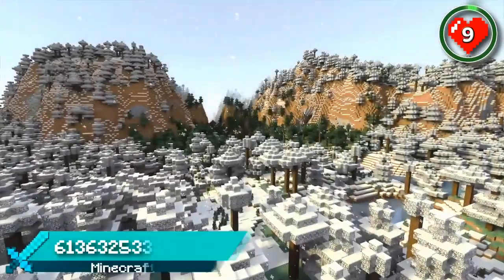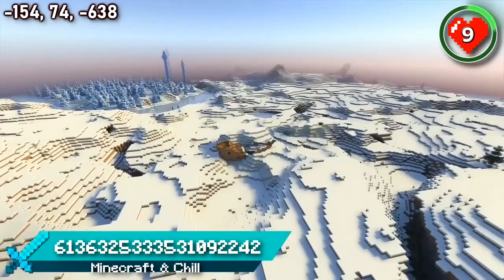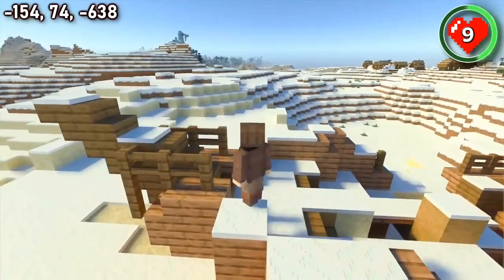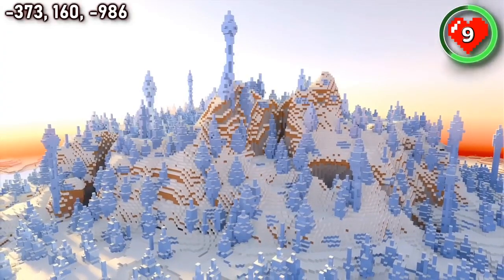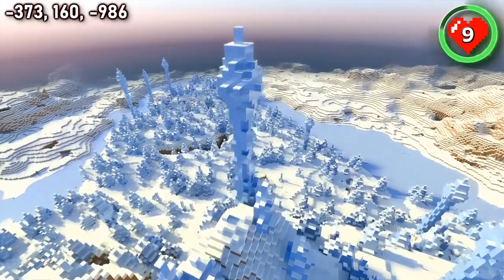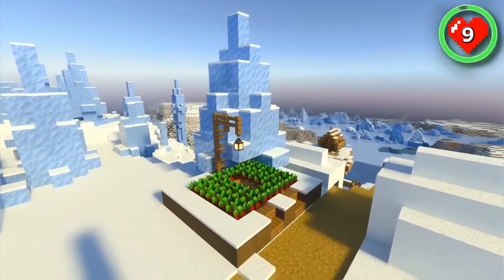Here's an epic winter seed you have to check out if you'd like a Minecraft world to keep you chill this summer. The snowy plains have loads of interesting features, including a mysterious shipwreck that doesn't seem to be close to any water. Just behind it is an ice spiked hill surrounded by a frozen river. Build a spike house in the tallest ice spike and you'll have a great vantage point of the surrounding land, and you'll even be able to spot a few ice spike villages.